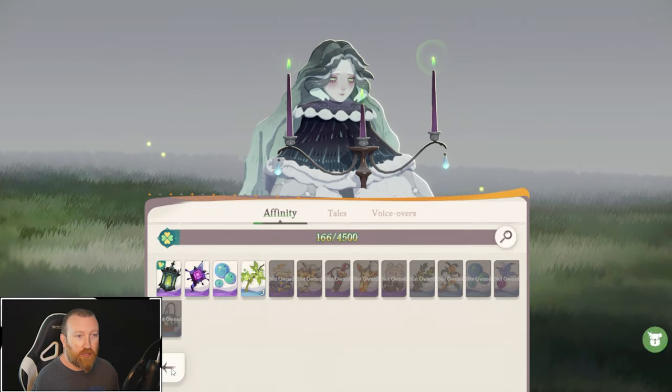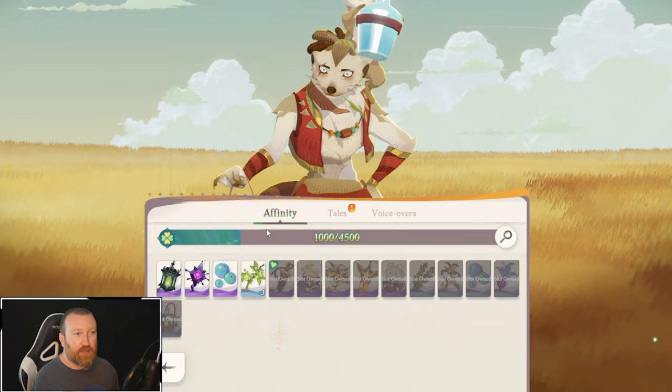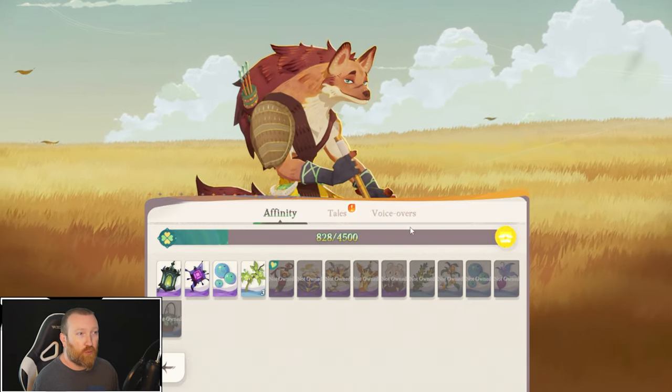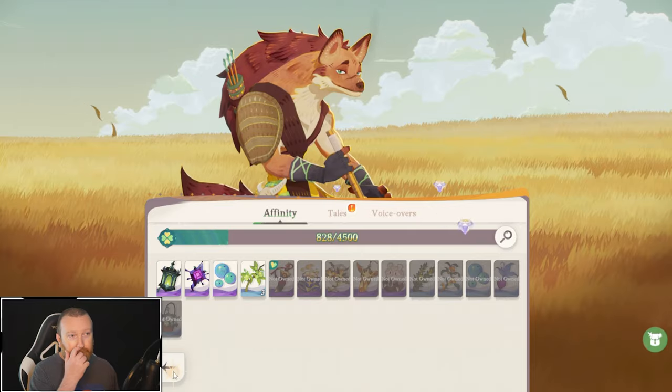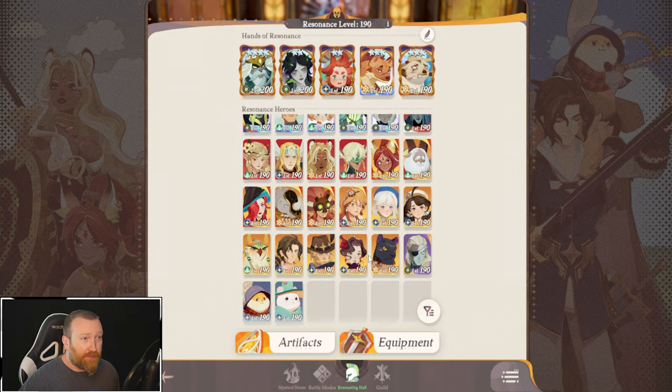Beyond that, there is the affinity button up at the top which will give you specific rewards. You might actually have some affinity just completely unlocked for heroes you've been using in combat. Right here I have 50 diamonds per hero almost just because of what I've done — some of them I've maxed out. I would not recommend maxing that hero out; I would go 100 points into every single hero, because 100 is the first tier of rewards. You're gonna get 50 diamonds at 100.